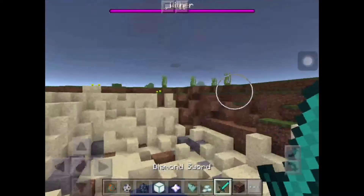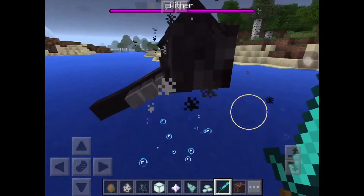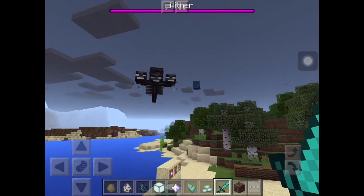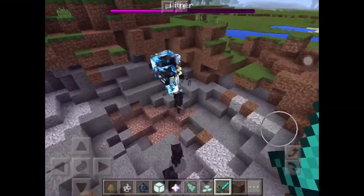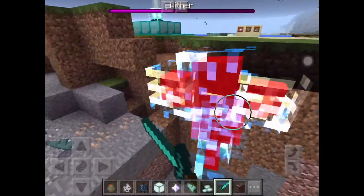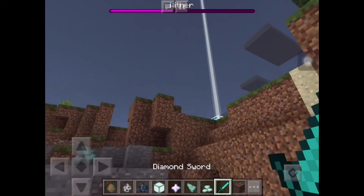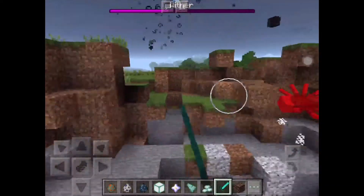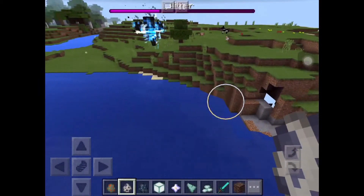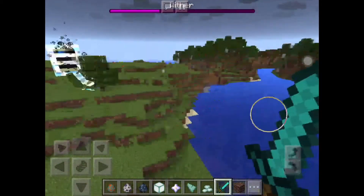In creative mode he won't actually fly away — he'll stay just above the water or ground. Some of the exclusives include that when he gets down to half health, he will have a force field around him and will spawn three Wither Skeletons to help protect him. He's also got a lunge attack — as you just saw there, he took out half that mountain and all the water. He sort of goes vertical and thrusts forward, attacking any beast in his way.